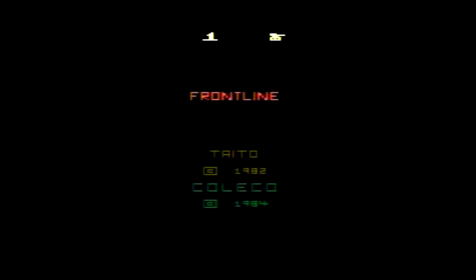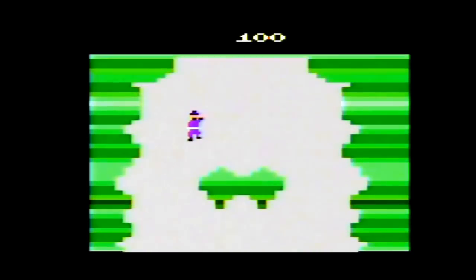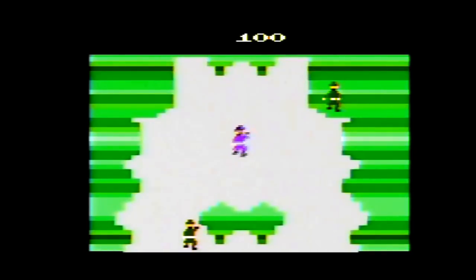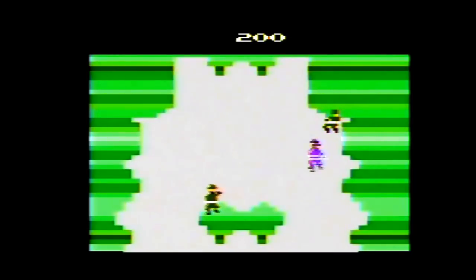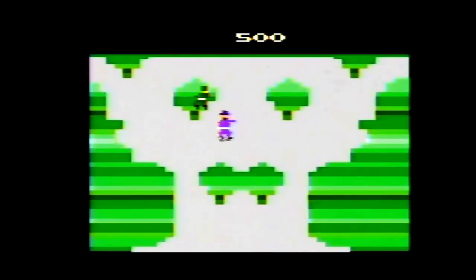Frontline was published by Coleco and carries a copyright year of 1984. It is based on the 1982 Taito arcade game. The manual opens with: 'It's dangerous, it's mean, it's war — and now you are there. Your mission: invade enemy territory and knock out the fortress. To do it, you'll have to travel over tricky terrain and fight against overwhelming odds at every step.'